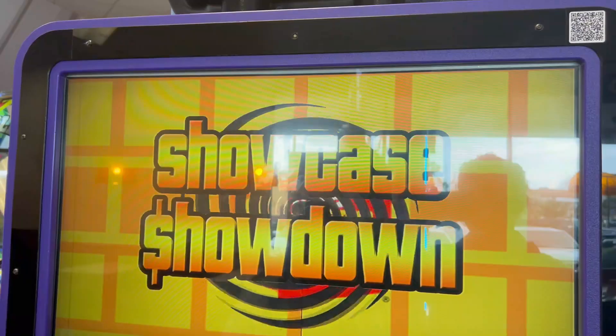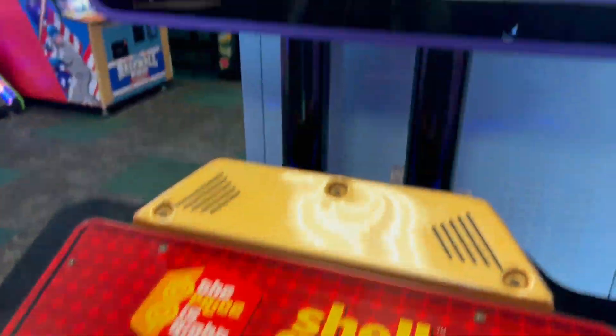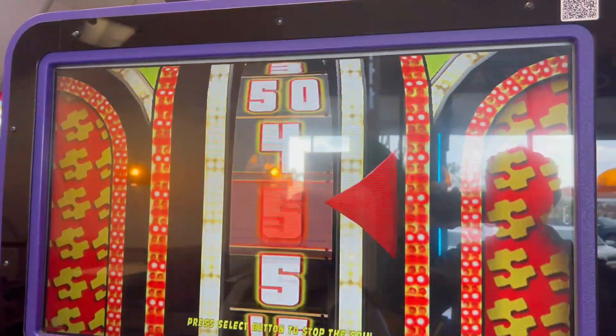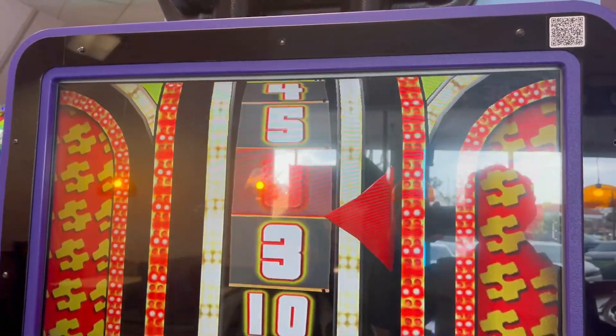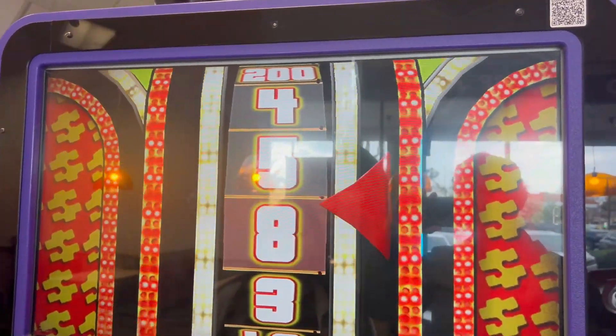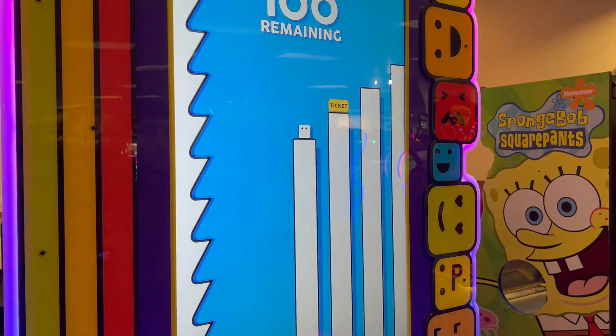Now what happens is we get to go to the jackpot round. The super bonus is 200. It's called the Showcase Showdown. We just press this button. I'm convinced this game is on a payout because I've never seen anyone win this. Unfortunately, we did not win, but we got eight tickets — pretty good for Chuck E. Cheese. This is the Price Is Right Shell Game.